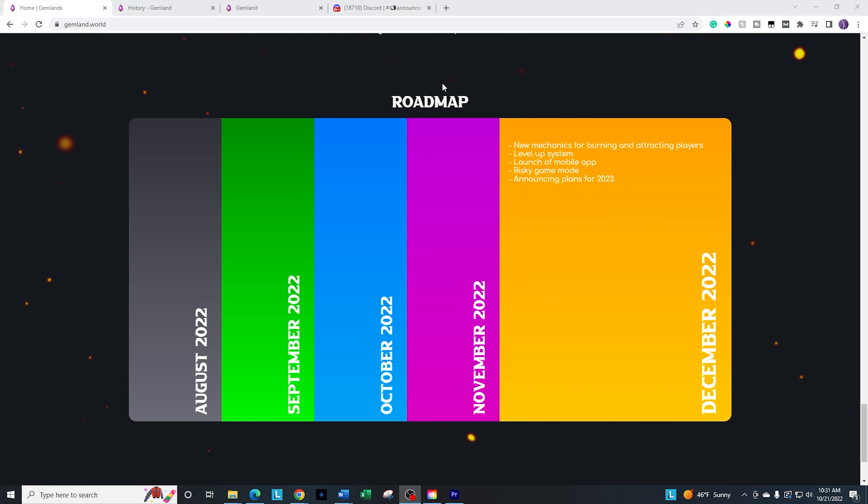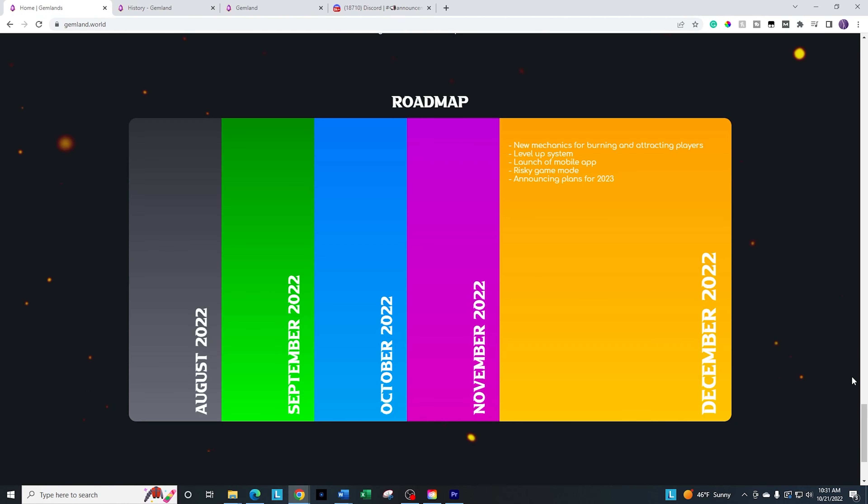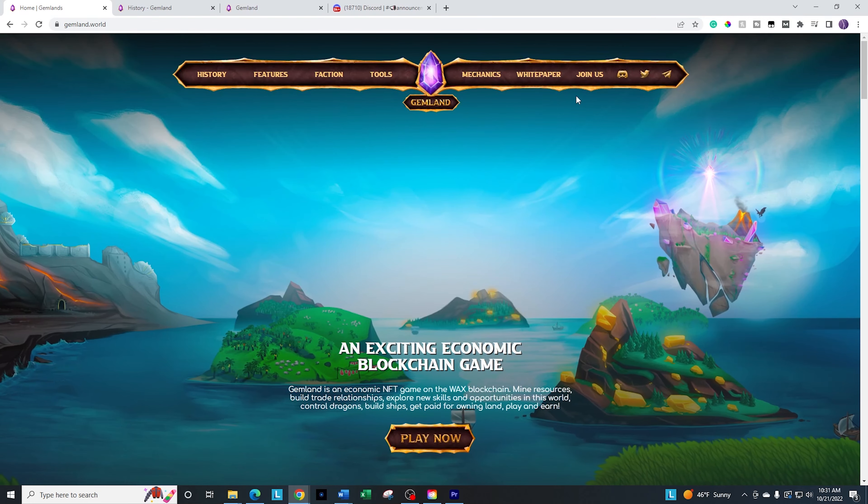I'm assuming they're seeing how everything goes before they put a full roadmap out there, but I would like to see a little more detail around 2023. At least they're going to give you the leveling system and some other features before the end of the year. If you want to look at the white papers in more detail than I'll cover, I'll have a link in the description to the website.